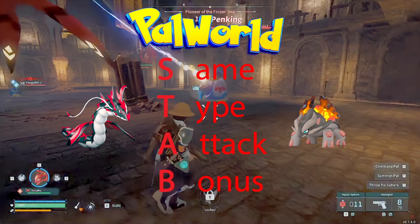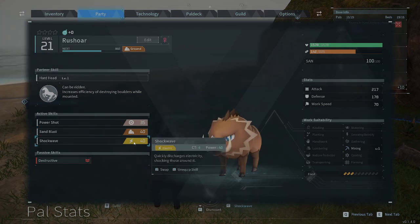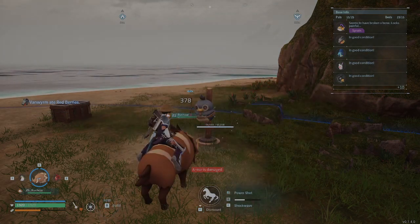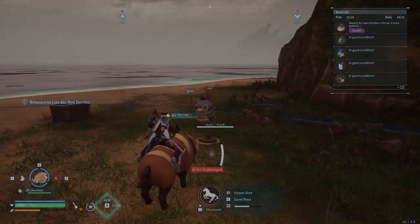Same type attack bonuses. Here we have Rushor, a ground type pal that has three similar power moves. I test him against a dummy and we can see that the ground type does significantly more damage, around 20%.